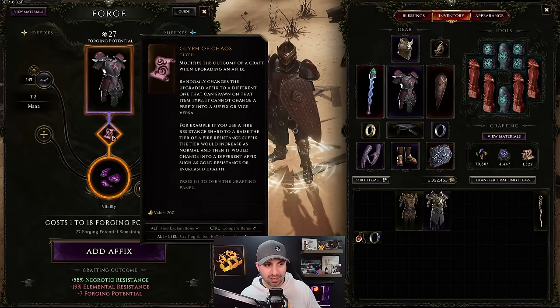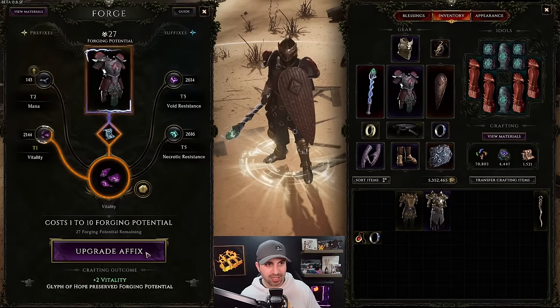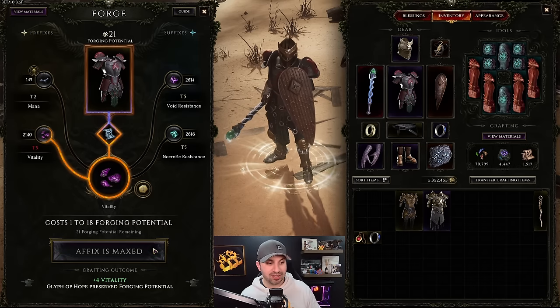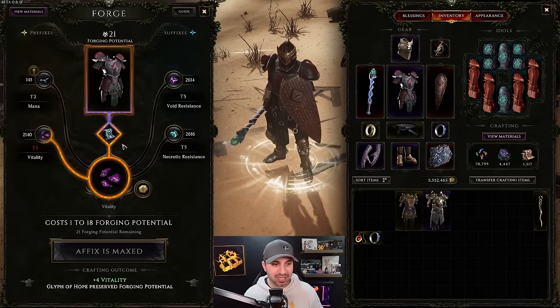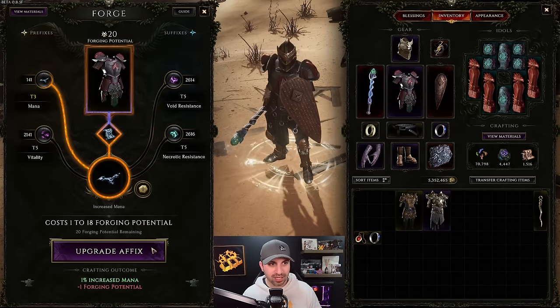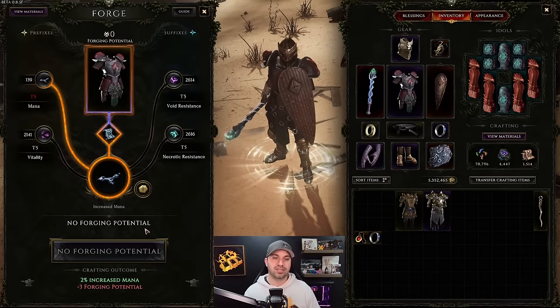Now I'm going to put on vitality, switching back to Glyph of Hope for that one-in-four chance. Click - Glyph of Hope worked. Click - minus 6. Click - Glyph of Hope worked. Click - Glyph of Hope worked. Click - Glyph of Hope worked! Wow, really good luck. This item is now tier 17 with 21 forging potential left. This build also needs mana, so we're keeping the mana affix.